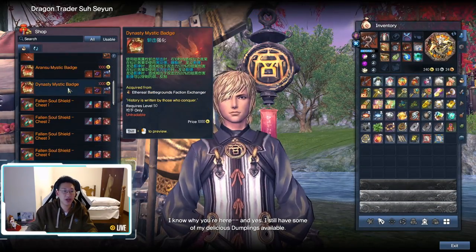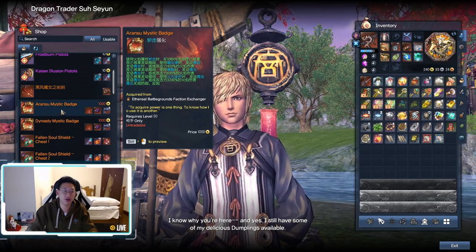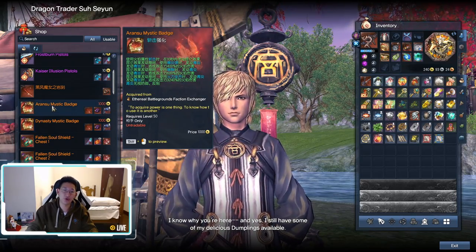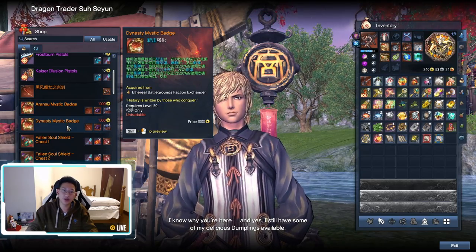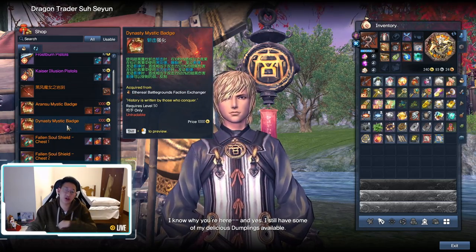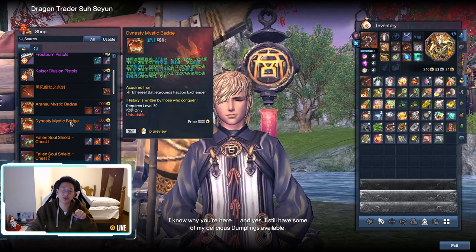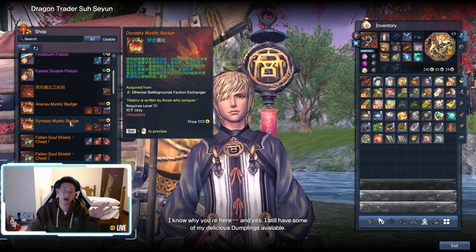As for Mystic Badges, there are only 2 worth getting. The first is the Aransu Mystic Badge and the second is the Dynasty Mystic Badge. If you're a Fire Build, get the Aransu Mystic Badge. If you're a Shadow Build, get the Dynasty Mystic Badge. These are the only Mystic Badges worth getting — I don't recommend any others. I would rather spend more time to get this Mystic Badge as fast as possible, because it's extremely, extremely strong.